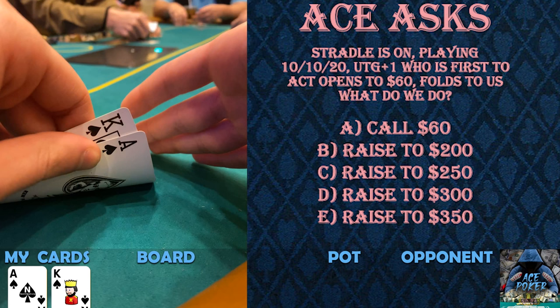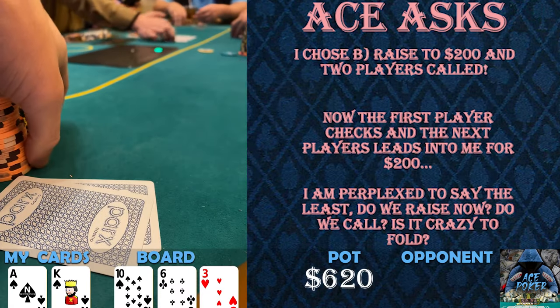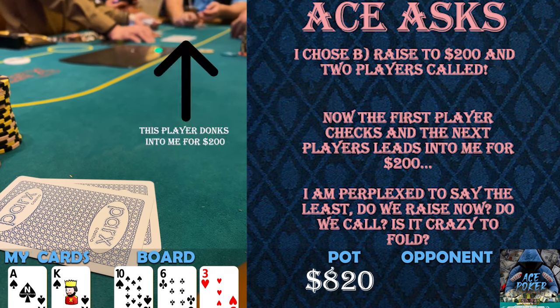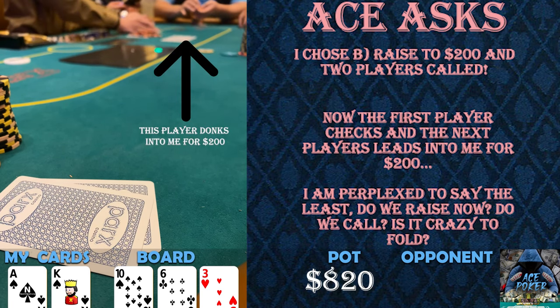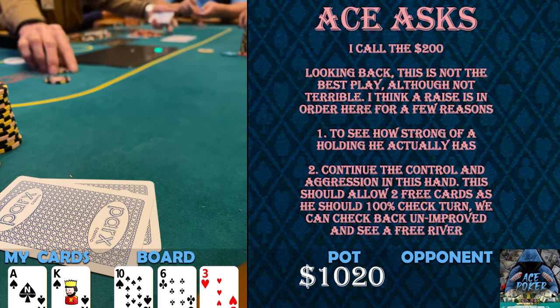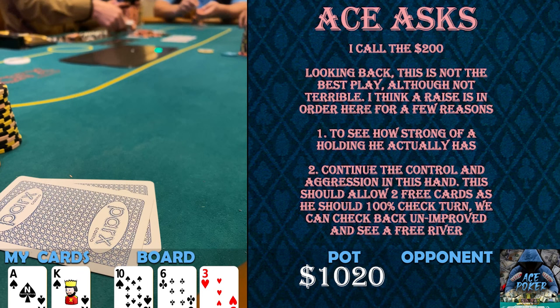What would you guys do in this spot? We choose to raise to 200 and two players call, so we're headed three ways to a flop with already 600 in the middle. The flop comes 10-6-3. The first player checks and the next player bets 200 — a super weird line. In these big 10/10 games nobody just donks out right into the initial raiser. I don't know if he's just trying to feel it out with a weak ten, queen-ten, king-ten, jack-ten. Here's where I think I make an actual big mistake: I decide to just call. I think I should be raising — calling is the worst option.